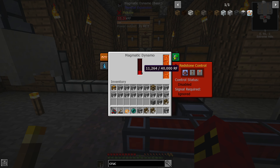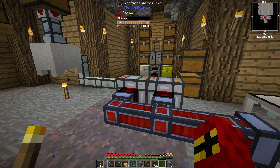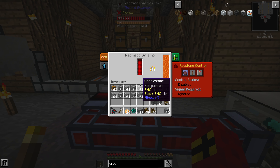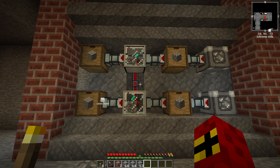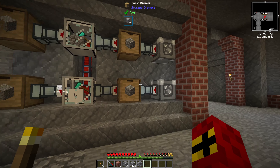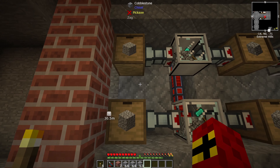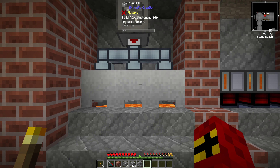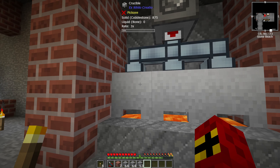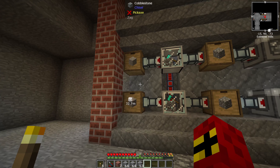We are losing power in this one now — maybe I spoke too soon. It looks like they're balancing out between the two dynamos. We'll see where that levels out. Here it is in all its glory — we've got our auto hammers set up, a cobblestone generator going into a storage drawer, going into an auto hammer, going into a basic drawer — it's turning cobble into gravel. On this side we've got crucibles producing lava for power. The cobblestone generator seems to be backing up nicely and the dynamos are either full or exhausted.